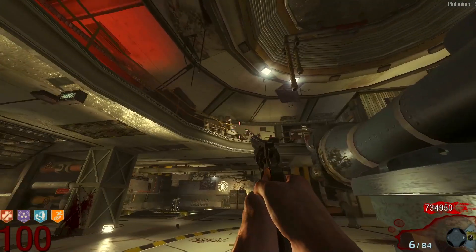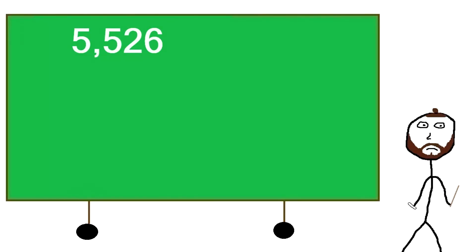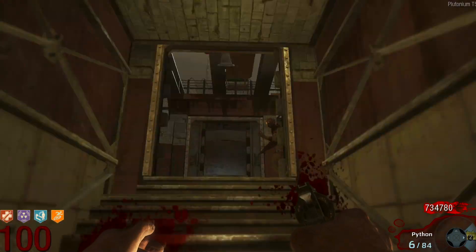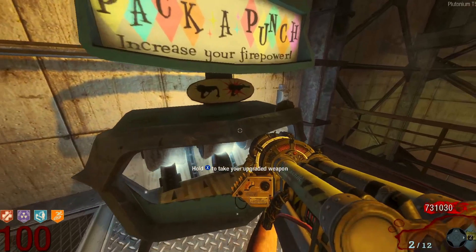A single fully loaded Python contains a maximum of 90 bullets, so dividing 5,526 by 90 gives us the answer of 61.4, which we will round up to 62, meaning you would need to fire 62 Pythons to kill a round 100 zombie.